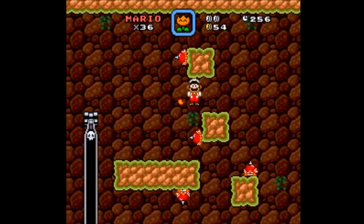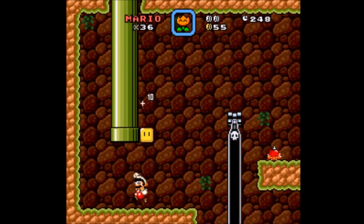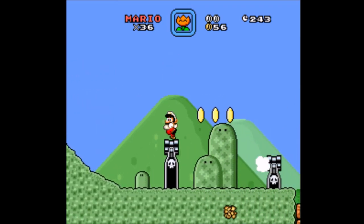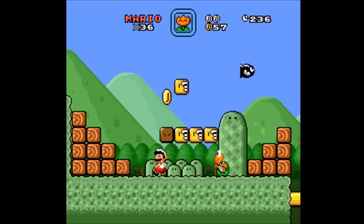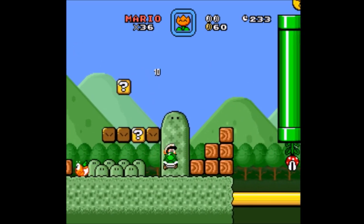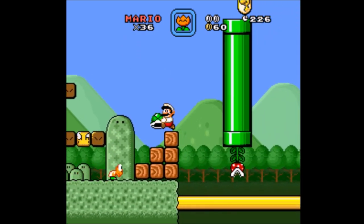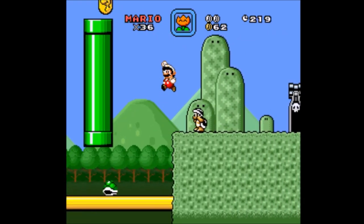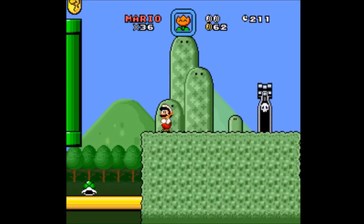Just gotta be patient, wait for these guys — let's just wait for the bullet bill. You didn't get me last time, but better safe than sorry. Now we're up at the top. I'm sure the TAS that eventually comes out of this game will throw an ice block and spin jump on it to get up there. The bullet bill will be option number three.